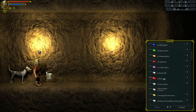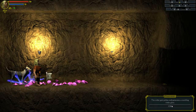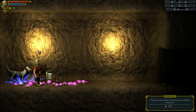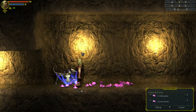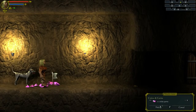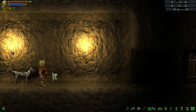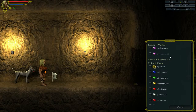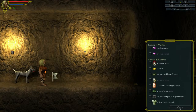Here we go, we've got a bleeding pile of things now. Let's drop 24 violet gems. We've found some power stones. I'm not sure what a power stone does, but nonetheless, maybe you can use it to charge things. I don't know.